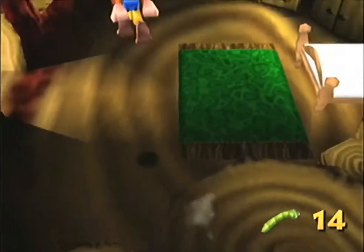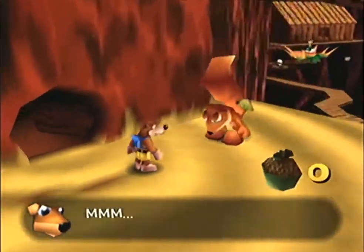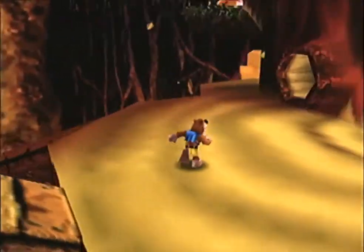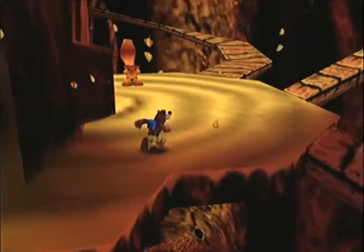We have more than enough of these little worms, there's no problem with collecting them. We got more than enough time on our hands. Let's give this guy one. Nabnut hasn't got enough acorns yet — keep looking. I think he needed six, we'll find him, don't worry buddy, we got you.